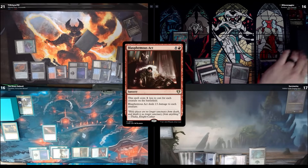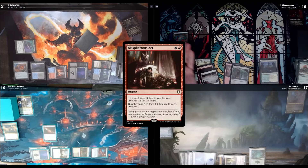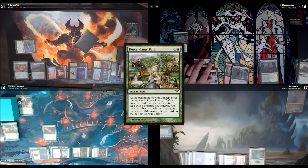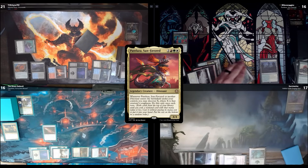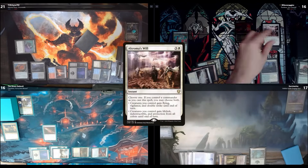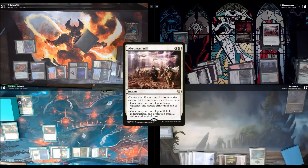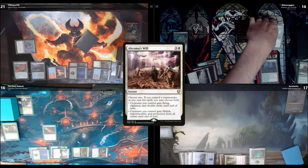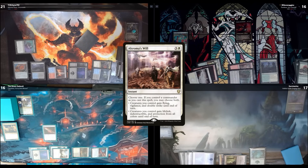Upkeep, draw. Descendant's Path will trigger but I don't have any creatures on the board. My commander now costs 7 mana to cast. I'll cast it for 7 and discover — I get Akroma's Will. I'll put that in my hand and put the rest on the bottom of my library. With that I'll pass.